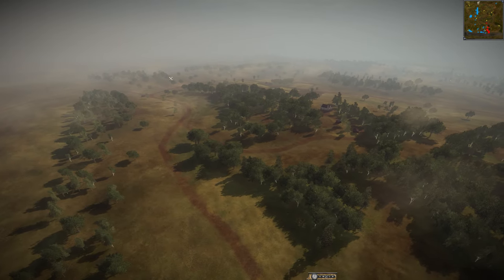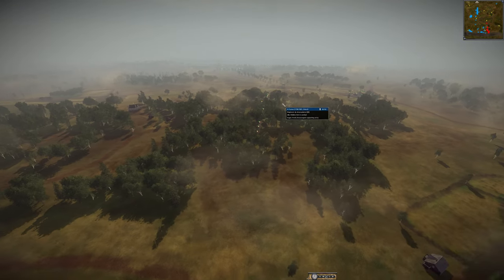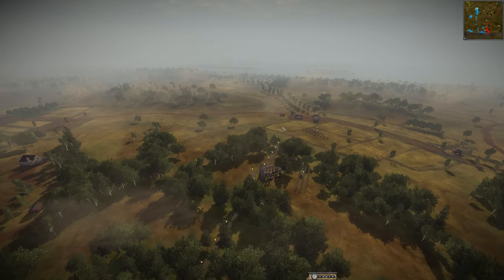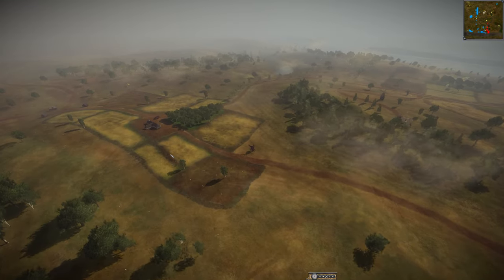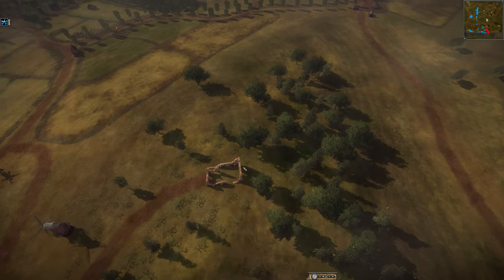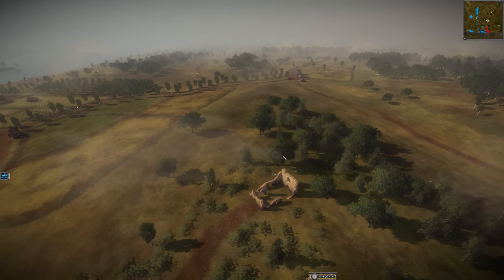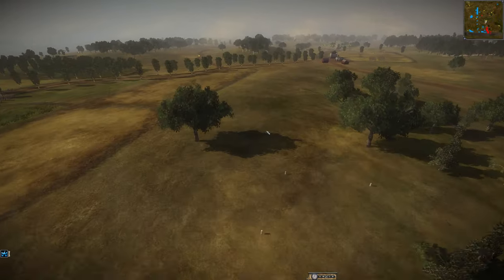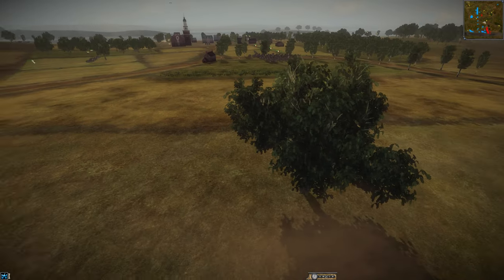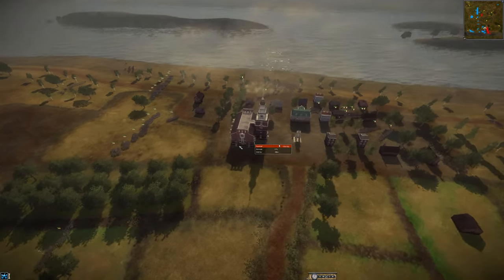The far left side has a road going down it but it's hardly ever used — not strategically important unless your plan is to come all the way around behind your opponents. I think one of the most important things you can hold on the entire map is the center location with these ruins and forested area. If you command this area and place infantry at the slightly higher elevation, you can catch your opponents off guard.